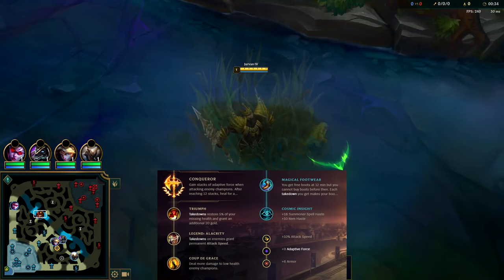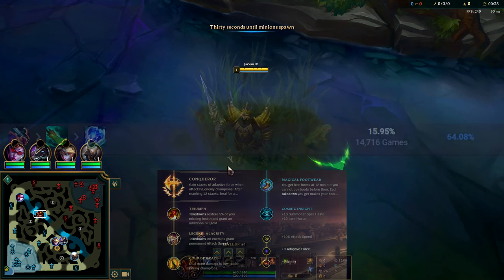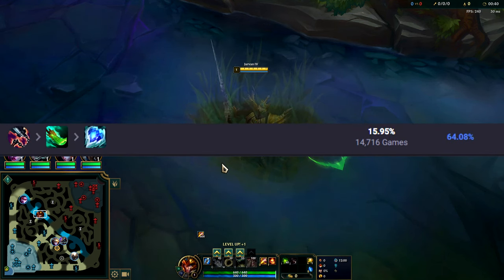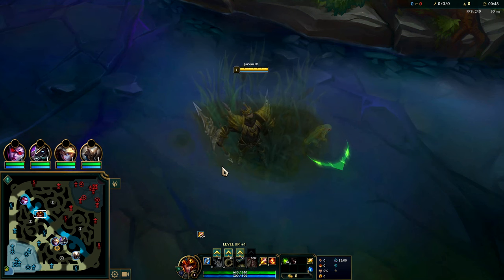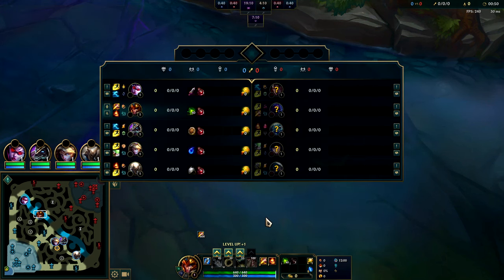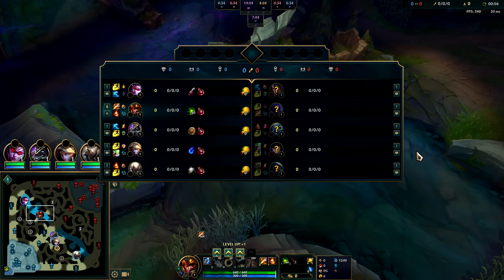I'm going to be showing you a 64% win rate Jarvan build that's absolutely broken. There are over 14,000 games played on it this patch at a 64% win rate in Emerald plus. The build is Gore Drinker into Spear of Shojin into Frozen Heart. This sets you up with so much ability haste that you can literally have two flags down at once.